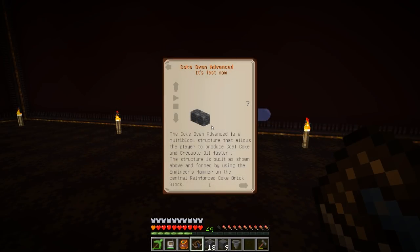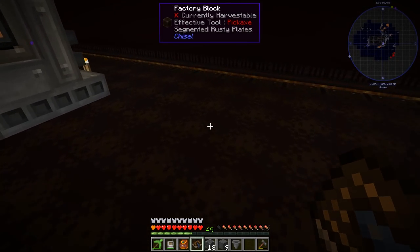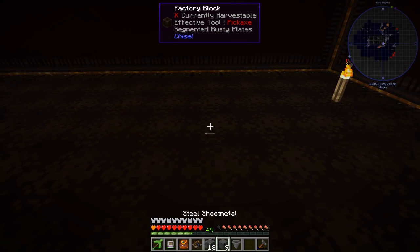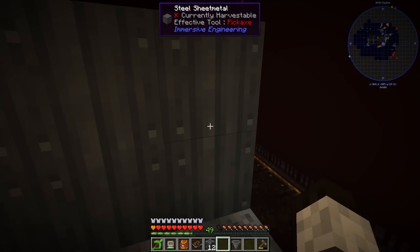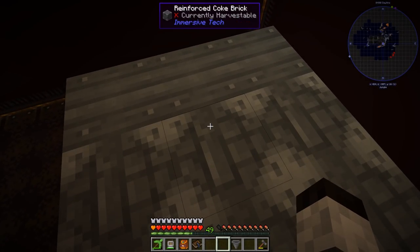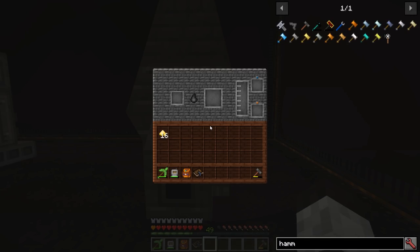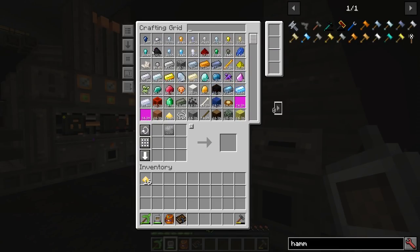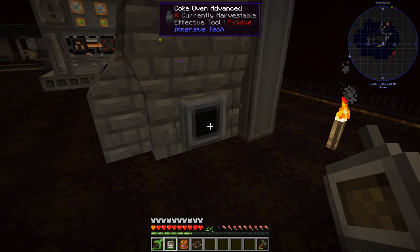So next we're going to make the coke oven, and I've left space for that back here. The advanced coke oven is pretty easy — it's basically a square with a hopper on top, then you hit it with a hammer. I'll put it back here so we can walk around it. Fill it in, get on top, put down the hopper — and there it is, the advanced coke oven. The interface is where we put in coal and get coke out.